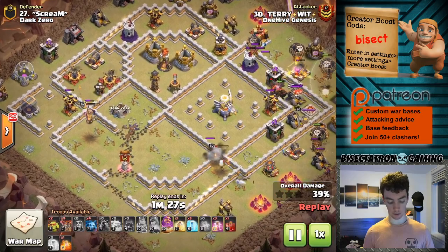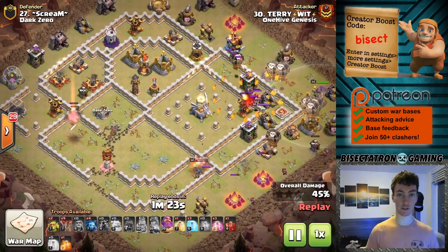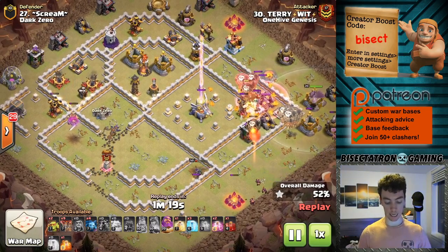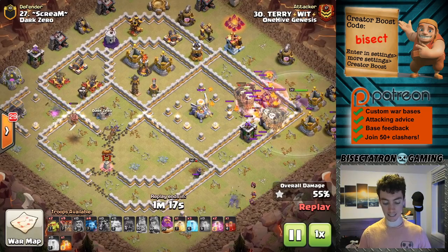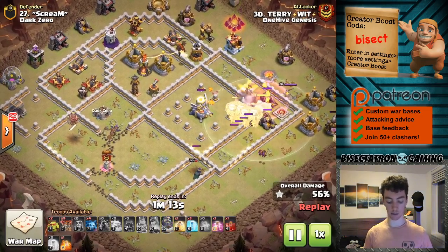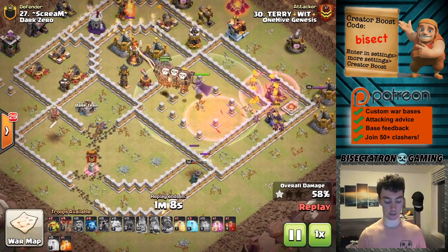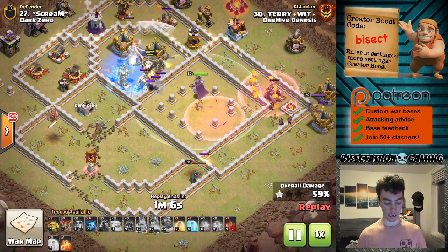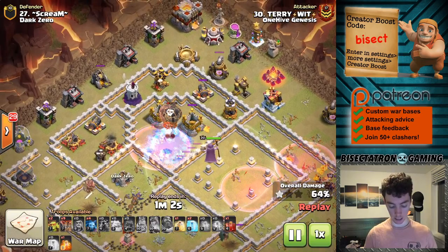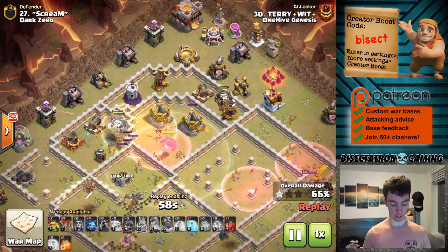Gets all the way to the point where that yeti on the far left actually takes down that air defense, which is pretty crazy. So pretty much all there is for the balloons to deal with is that eagle. It does a nice job cutting the pathing so it's not the most direct, but it's done so the balloons are not going to ignore the eagle because it's kind of isolated - they need to take out some buildings to force those balloons along. At this point it's just about soaking damage, and there's a heal spell coming down.